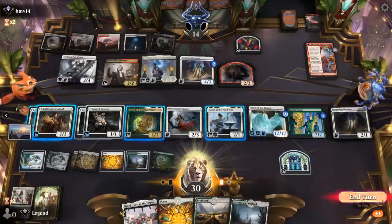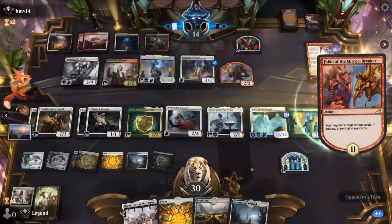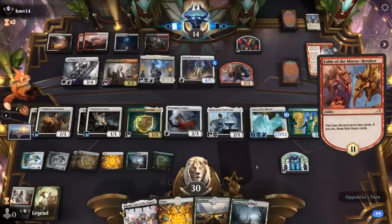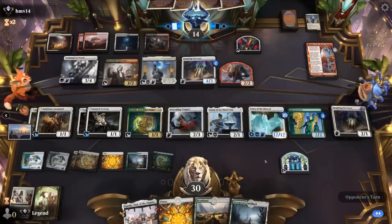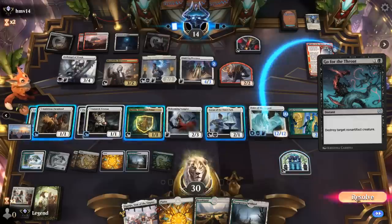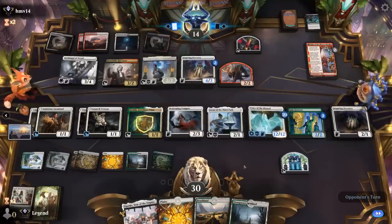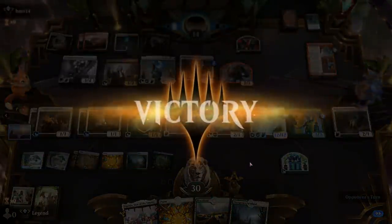Opponent takes 12. We also have two Farmhands we can transform. Opponent is discarding Jada and a land. They go for the throat — it's not going to work, as our opponent is about to find out. The secret text on Voice of the Blessed — indestructible — which our opponent is now reading. Our opponent concedes. Awesome, on to the next one.